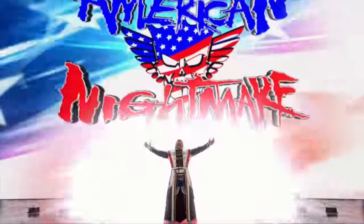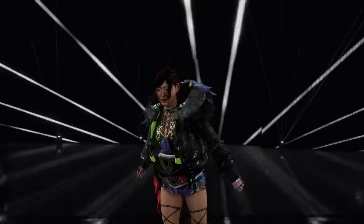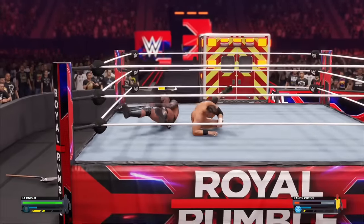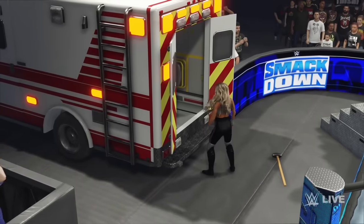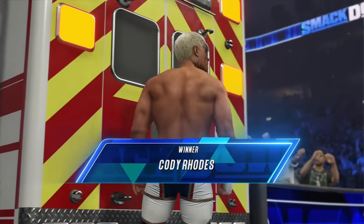Although the next game in the long line of releases will naturally update and modernize the roster and cosmetics of WWE, 2K24 still requires headline additions to hang its hat on. This year they come in the form of four brand new match types: Special Guest Referee, Casket Match, Gauntlet Match, and an Ambulance Match. Only the latter was available for me to sample during my hands-on demo, but if its quality is anything to go by, then I'm very excited to play the others.